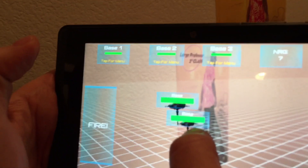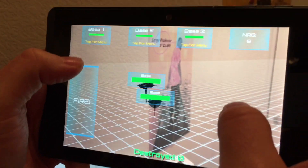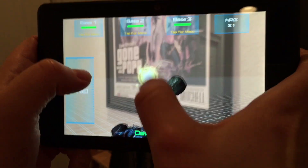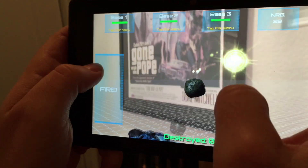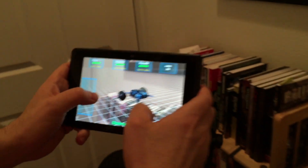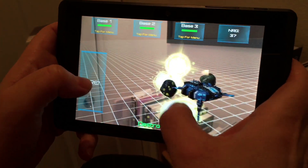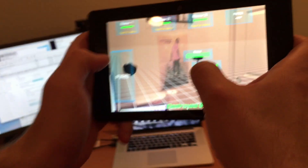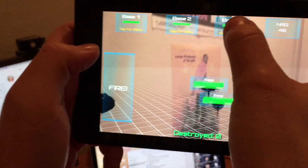You also destroy enemy bases the same way, but you have to walk around and look for a base. There's an enemy base right here over my desk — two of them right next to each other, in fact. We tap the base but we don't have enough energy, so we have to hunt for asteroids, grab all the energy that comes out, and after depleting an asteroid it blows up. Now we have enough energy to attack. We select the enemy base at the bottom, say base three, and send an attack fleet.